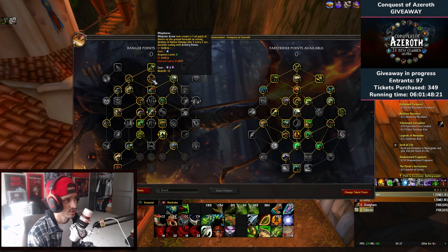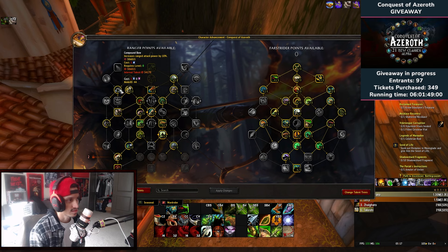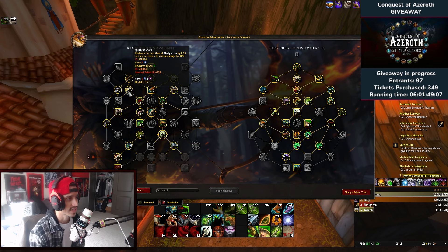Whip Thorns creates a 5-yard patch of thorns on the ground beneath an enemy dealing 16 damage plus five every two seconds, scaling with archery points. We're going to be using Whip Vine in our cast sequence alongside other things, so Whip Thorns is pretty good for us. Agile increases the damage of Brigand Strike, Woodland Arrow, and Ravage by 20 percent. Woodland Arrow is probably one of the main abilities, so you'll want two points in that. Compound Bow increases ranged attack power by 10 percent — two points is a given.